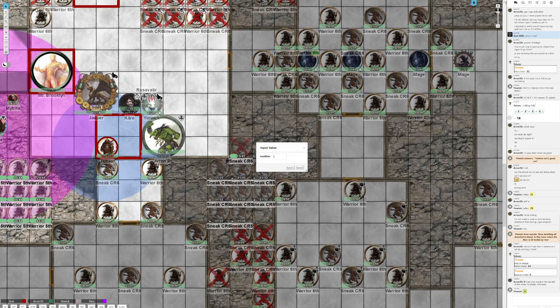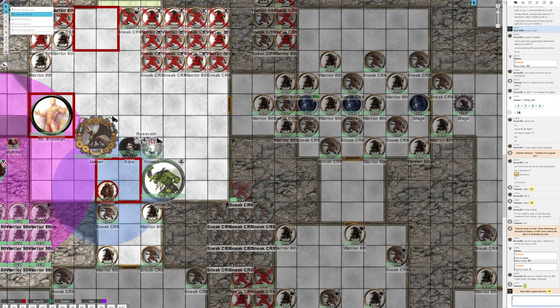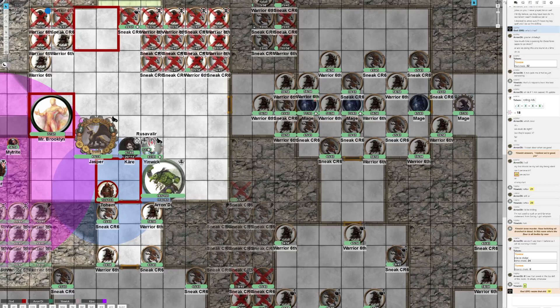Let's go. What's the range? More than short - what's the area? It's a five-foot radius, it only hits one of them. So you're hitting the warrior in the south. I'm basically just trying to get them to come out. My readied action is to summon Mr. Brooklyn should the door behind them open. Excellent tactic. It's nine damage - wait, maximum of plus five, so it's eight damage.